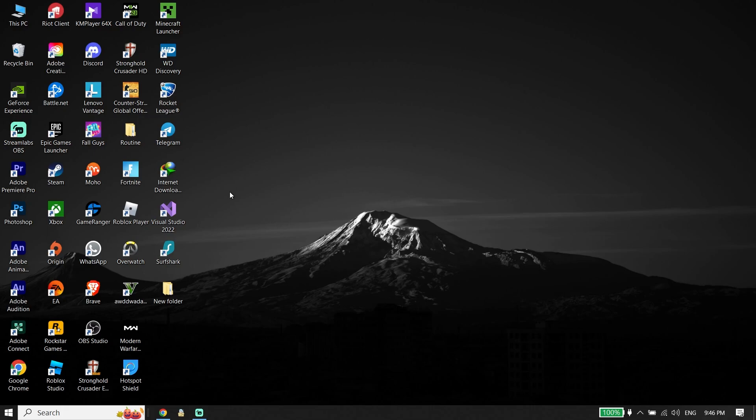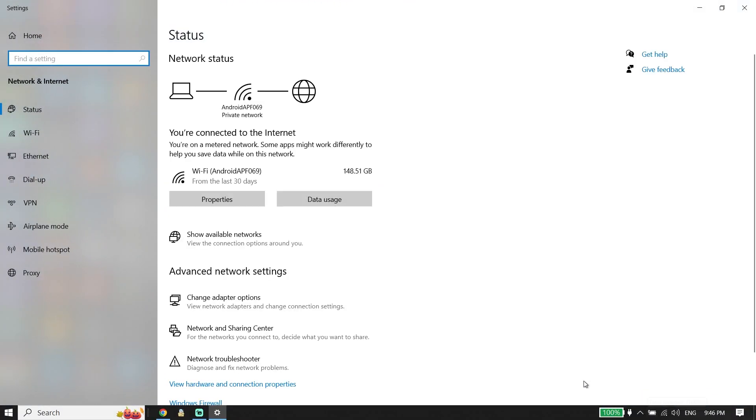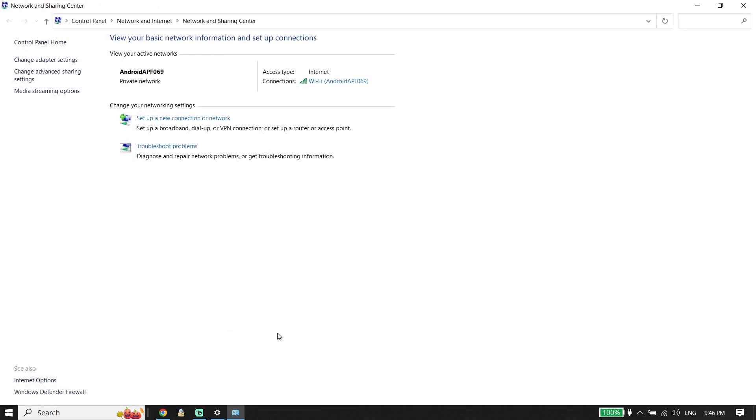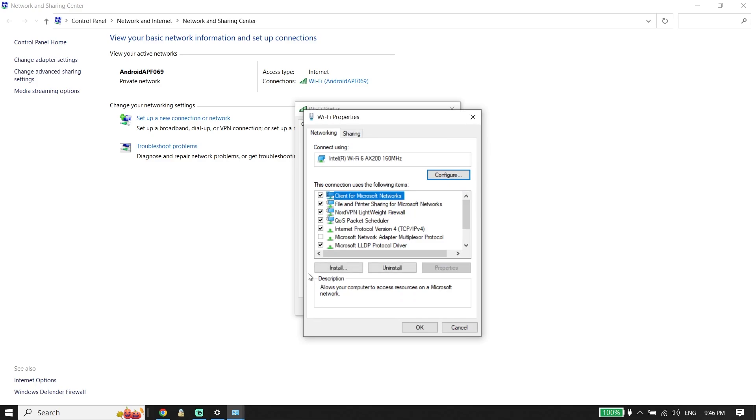To fix FC24 unable to connect to EA servers, all you have to do is use a DNS server. To do that on PC, right-click on the Wi-Fi icon from the taskbar, then click on Open Network and Internet Settings. Now click on Network and Sharing Center, then double-click on your Wi-Fi. Go down and click on Properties, then double-click on Internet Protocol Version 4 (IPv4).